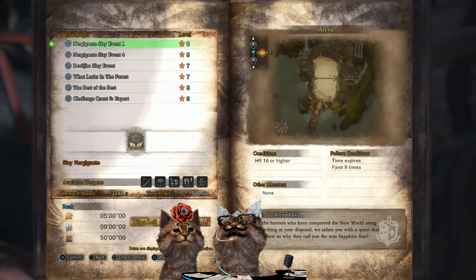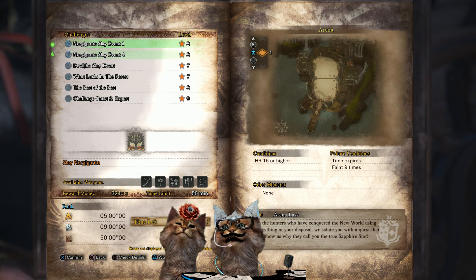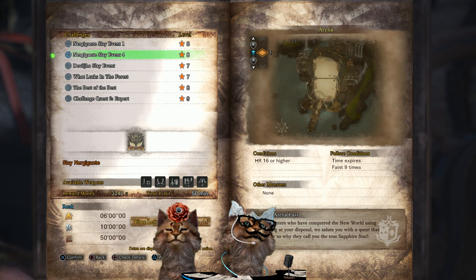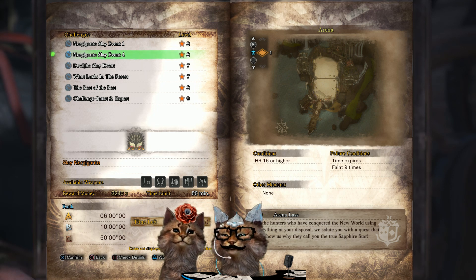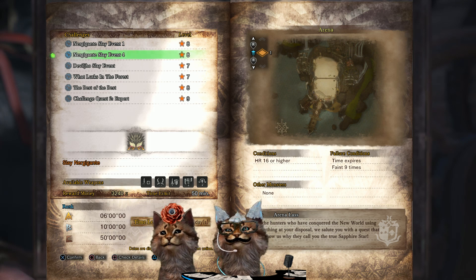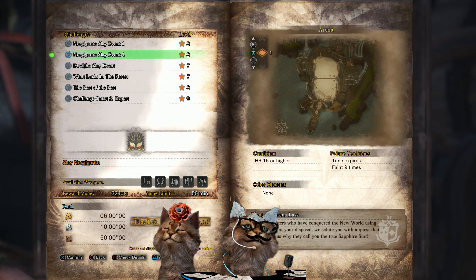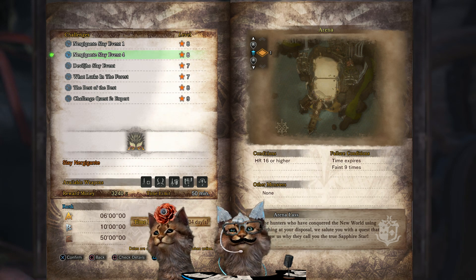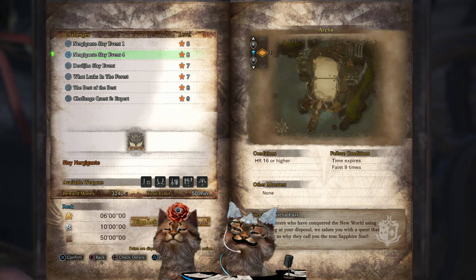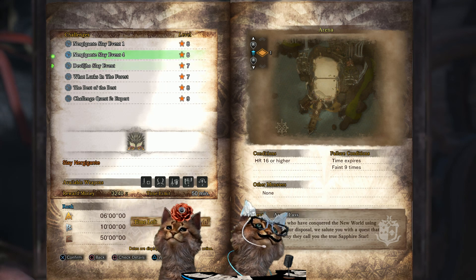First up in the arena we've got Nergigante Slay Events 1 and 4 — same quests, just different weapon types, with slightly different time limits (six minutes versus five and nine minutes respectively). You need to be hunter rank 16 or higher and you can faint nine times. Don't let the nine deaths fool you — this Nergigante is probably the hardest version in the game. He's extremely aggressive, doesn't tire, and is constantly after you. It's rough, but great practice against Nergi. You can earn Ace Hunter Coins, vouchers, and gold or steel eggs.